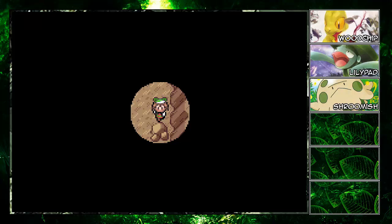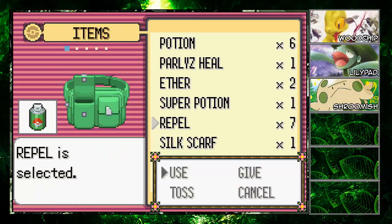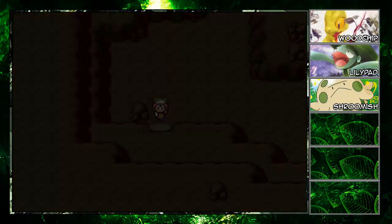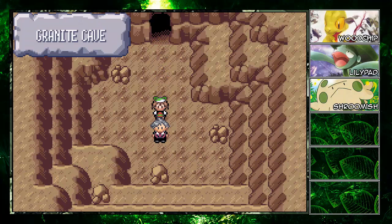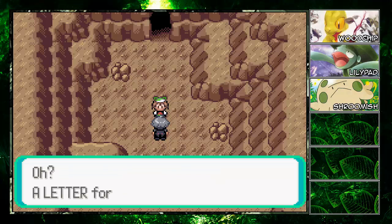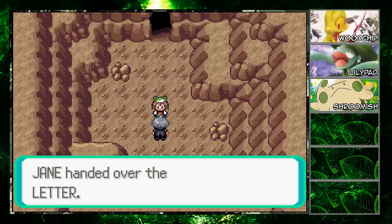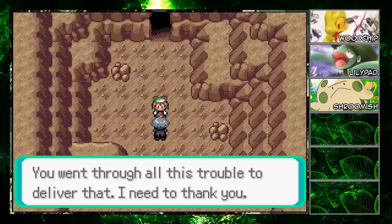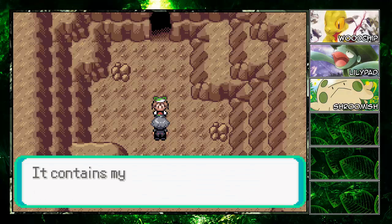We're not jumping down, we'll just go upstairs. We're already in Granite Cave's upper area — it only took four repels, pretty good. Here's Steven: 'My name is Steven, I'm interested in rare stones so I travel here and there.' He receives a letter and thanks us: 'I'll give you this TM — it contains Steel Wing, my favorite move.'